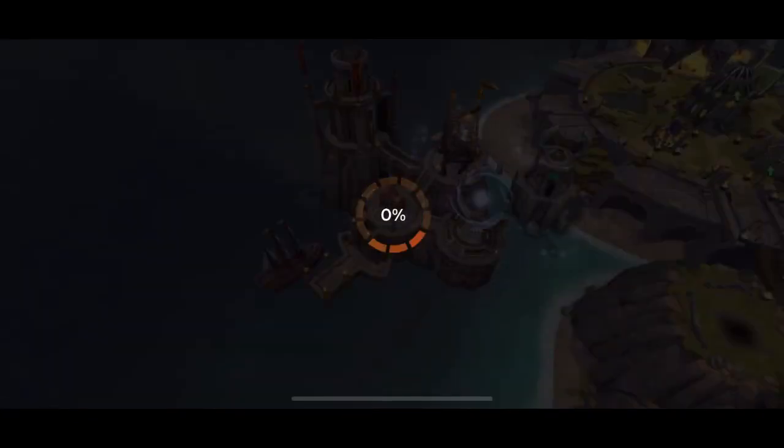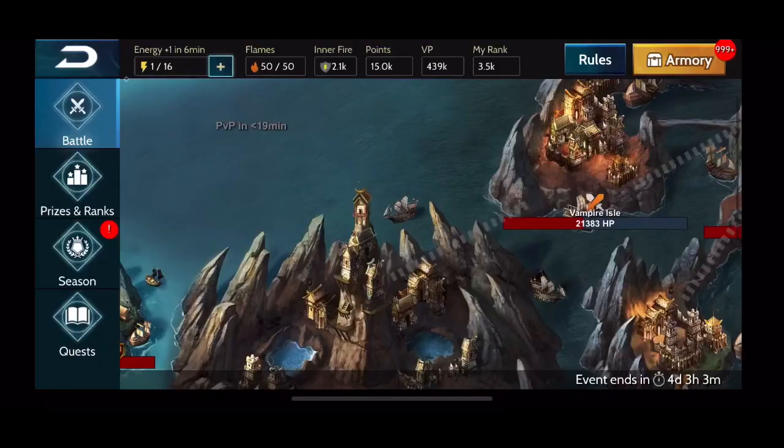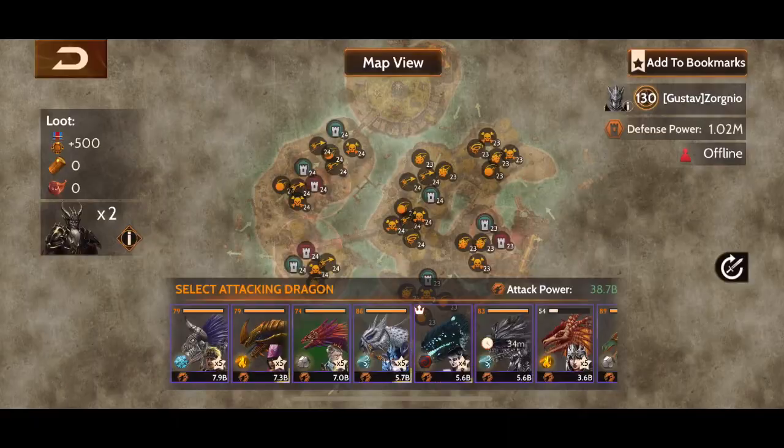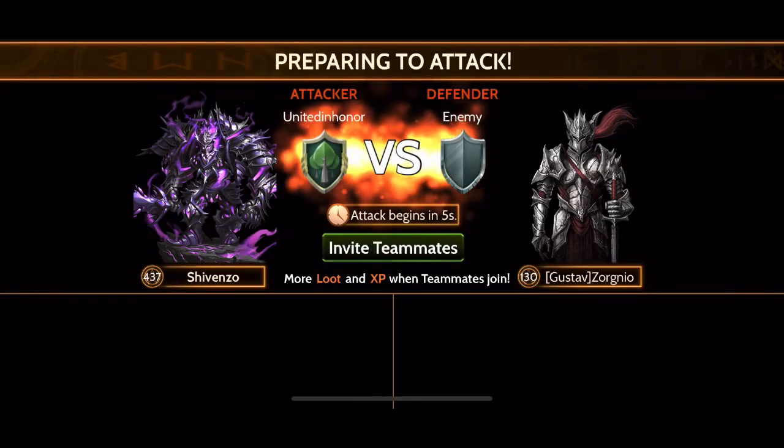For free-to-play and lower level players, the more basic attacks you do the more flames you'll get overall, which means more wildfire runs. Wildfire runs are a solid chunk of points for players who don't have the ability to spend a lot of resources like inner fires and energy packs.